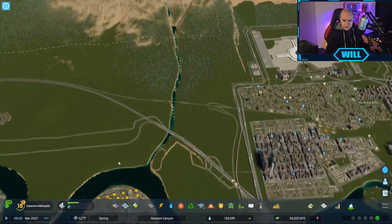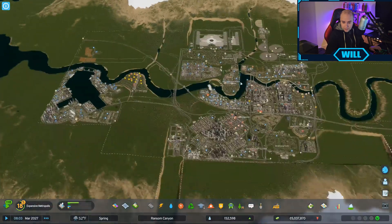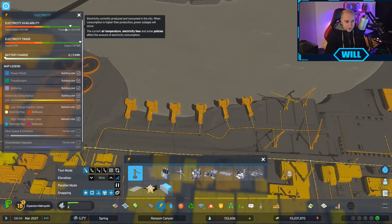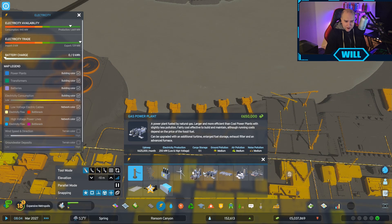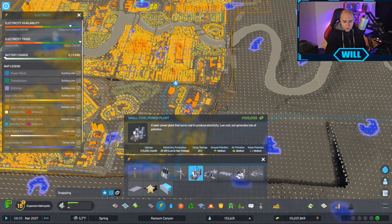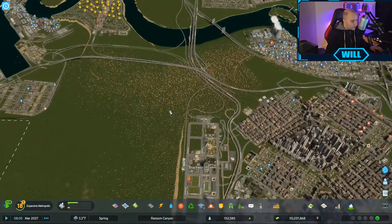We may start to build over this area next - I think we may need to put a lot of residential areas in over here, a couple of high schools, an elementary school. Things are really starting to look up. How are we doing for power and water? Electricity is good. We've got the gas power plant in. We could do with putting a coal power plant in somewhere - it is cheaper to run on coal, it's only 70,000.